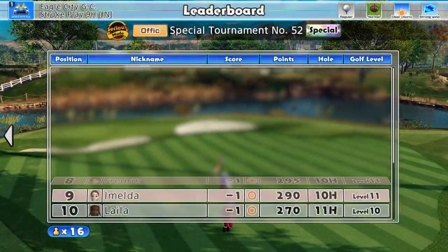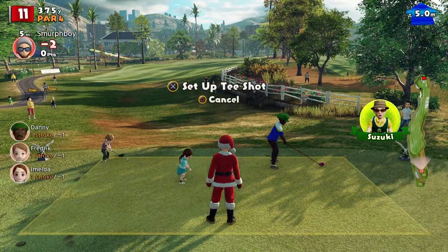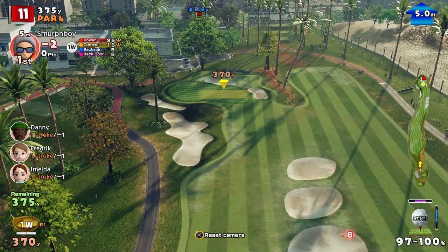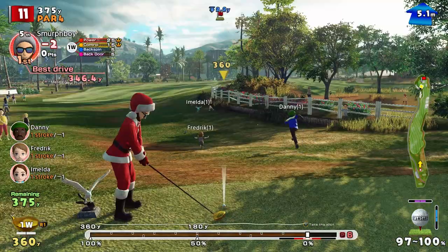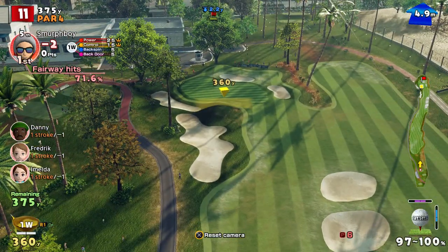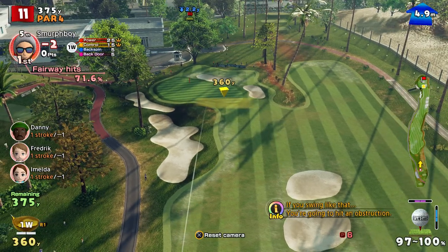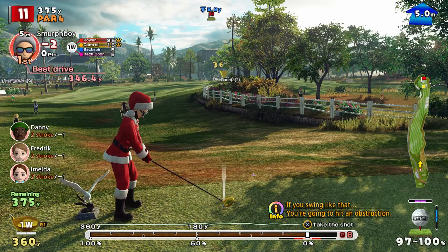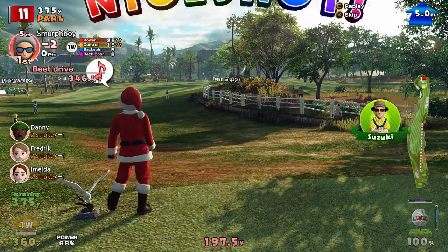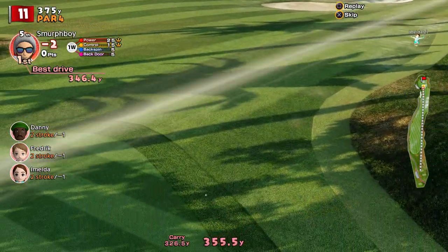That's a decent start. We're not really too bothered about winning the tournament - this is about setting a score. We get the tailwind this time and we've got the length for sure. This is about can I get it on the green? I don't think I can bend it there - what I really want to do is bend it so it comes in over that little bit of approach. I might just knock it up and stop it - that might be the play here. Let's just see how that one ends up.